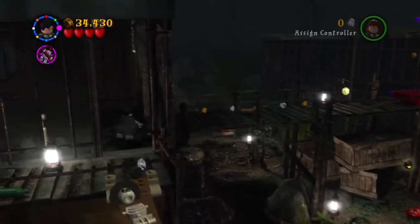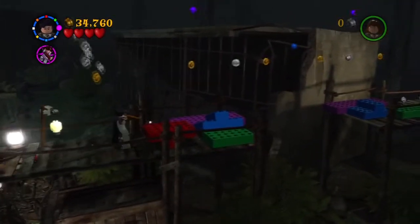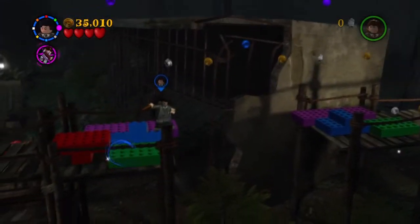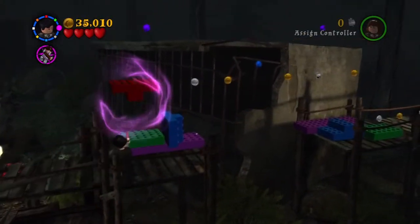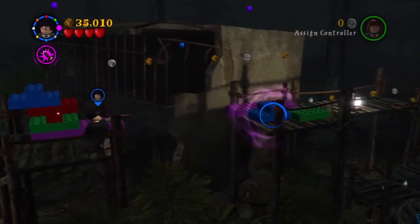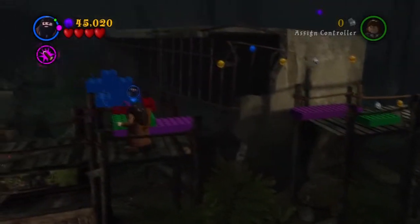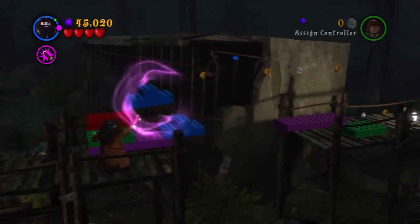Now we've got Hufflepuff and Ravenclaw housecrest. That's the eighth out of nine lamps, so apparently I only missed one. We have to make this bridge right here — there are a lot of studs here. If you remember, when we did story mode I accidentally got True Wizard. That means I've already got True Wizard in free play, but that doesn't mean I shouldn't get more studs — you need a lot of studs in this game.